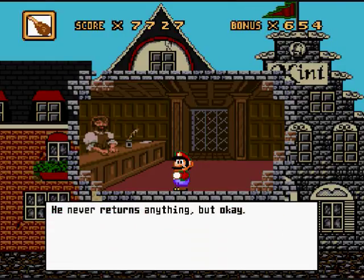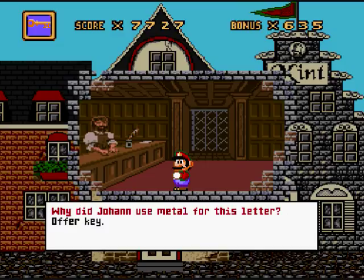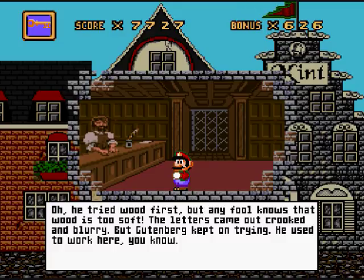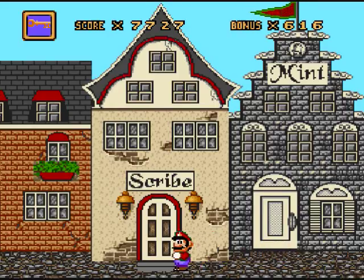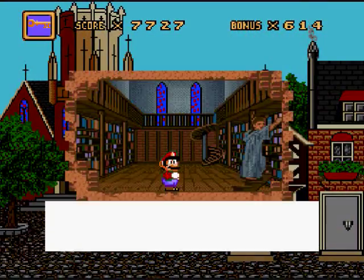Hey, can I borrow a ladder for this scribe? 'He never returns anything, but okay. Here's a drumstick.' Tasty chicken. 'I was going to have a hamburger and a frankfurter for lunch. They didn't show up.' What's so funny? 'I suppose you want to know more about Gutenberg. What did Johann use metal for this letter? He tried wood first, but any fool knows that wood is too soft. The letters came out crooked and blurry, but Gutenberg kept on trying. He used to work here, you know.' Oh, I still got that key. I might as well give it over to the cathedral.